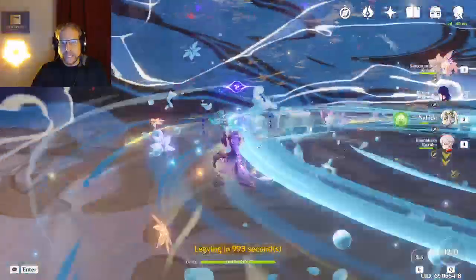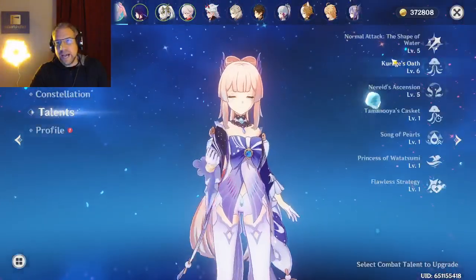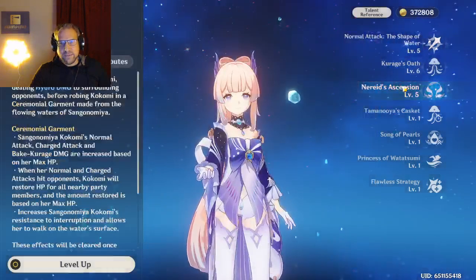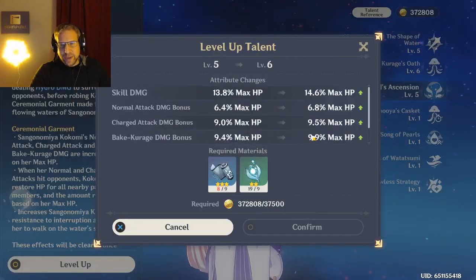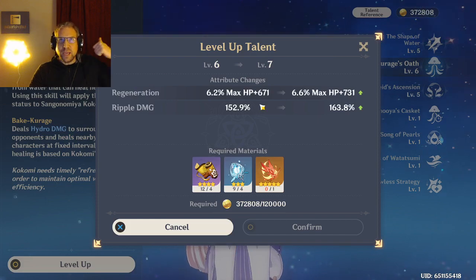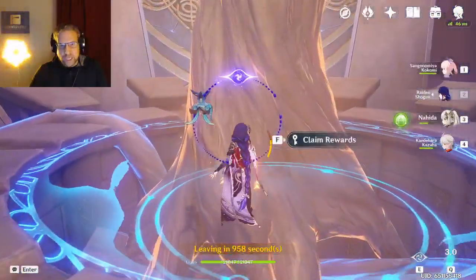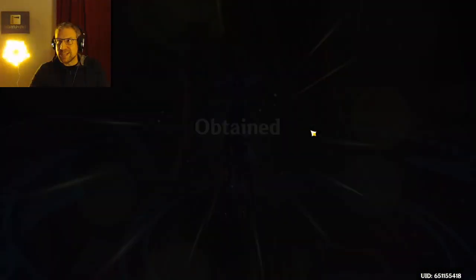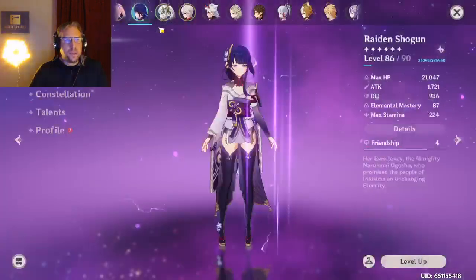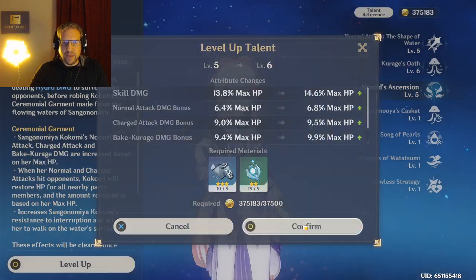Essentially what I'm trying to do is get their talent levels up so they can do more damage with their talents. Especially with Kokomi - when you level her up her charged attack damage goes up, her three-hit basic attack goes up, and her max HP goes up, which is what does her damage. The higher her max HP, the more damage she does and the more healing she does. That's why I need to get rid of that crown and get some HP on her. The talent I want to level up is probably her burst, because it does a ton of damage.